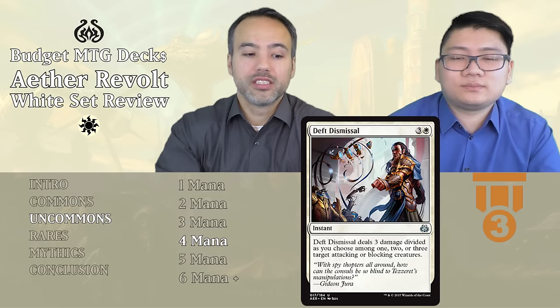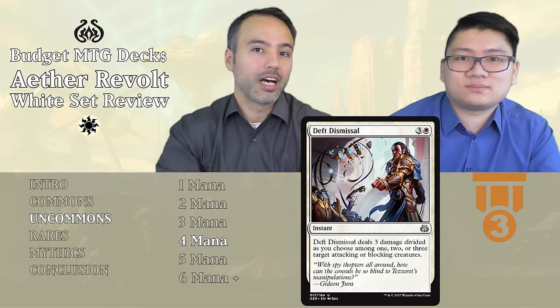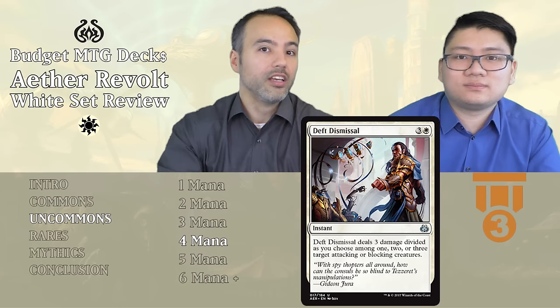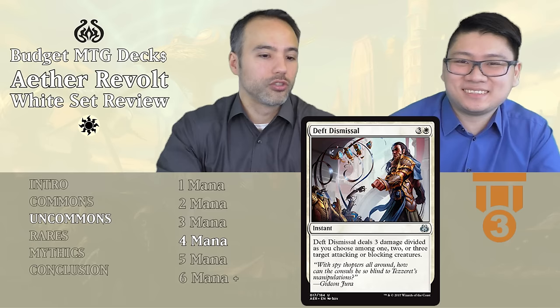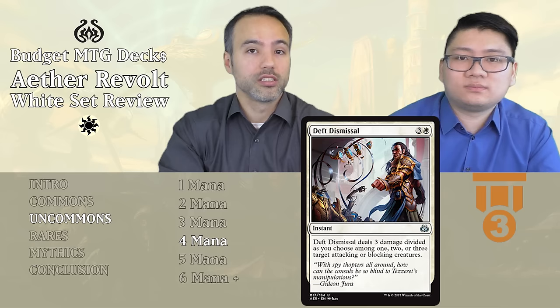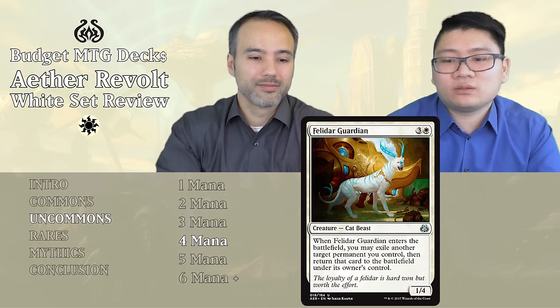Next is Deft Dismissal — for four mana, it's an instant that deals three damage divided as you choose among one, two, or three target attacking or blocking creatures. This kind of effect comes back a lot in white and is very good. It can kill a three-toughness creature or wipe out three 1/1 servos or thopters attacking you. Four mana may seem a bit high, but for the versatility and the size of things you'll kill, it's a solid Tier 3 removal option.